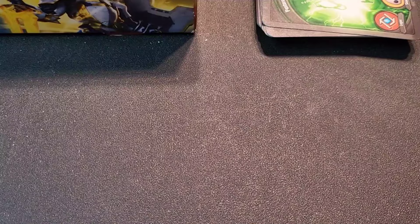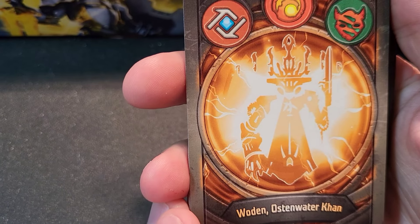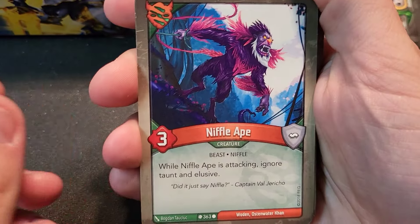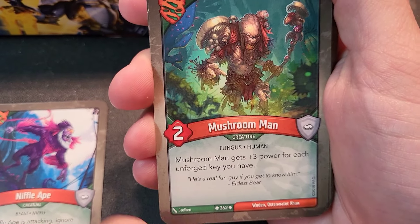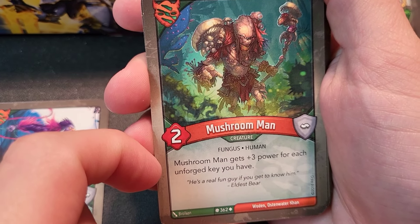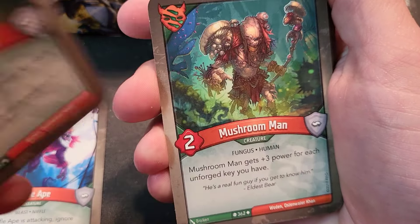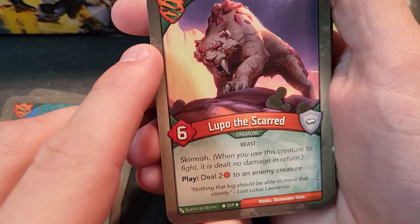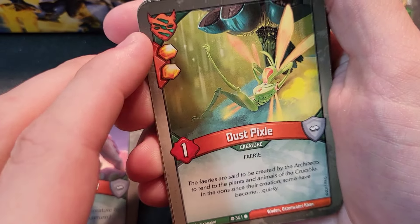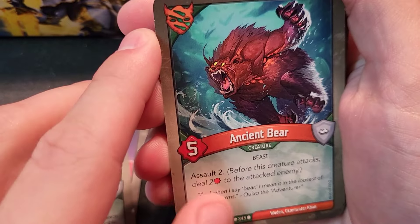Our third deck has Logos, Untamed, and Brobnar — three favorite factions. The name involves 'Woden.' Niffle Ape — while attacking, ignores taunt and elusive; we haven't seen him yet this video. Mushroom Man — gets plus three power for each unforged key you have; starts at two but is actually eleven power at the beginning of the game. Two of them is nasty. Lupo the Scarred — six power, skirmish, play to deal two damage to an enemy creature. Dust Pixie — the value is the two amber it gives because it itself isn't great.